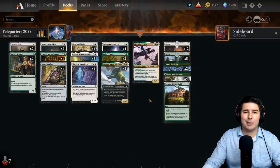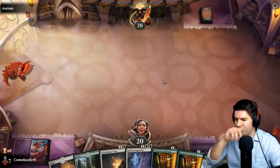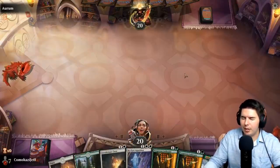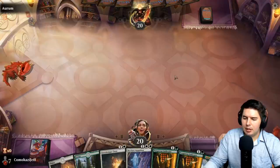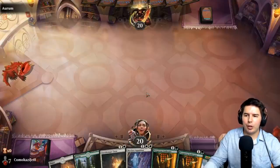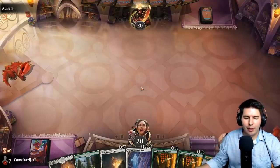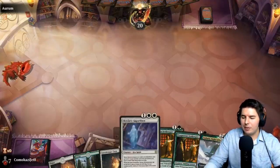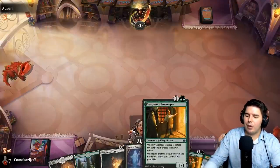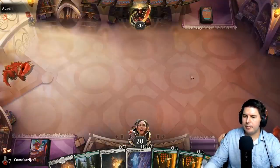We're up against Arum. I love the Prosperous Innkeeper — keep that, such a good card. This lets you keep a two-land hand all day long if you can play it out. It's not actually getting us another land right now, but being able to play a turn-three play early and then wait an extra turn means you have a couple more turns to draw lands. I think it's a very powerful card and it's seeing play everywhere.